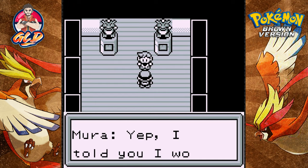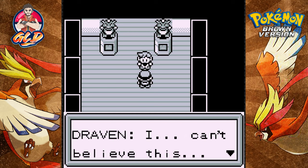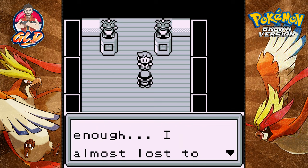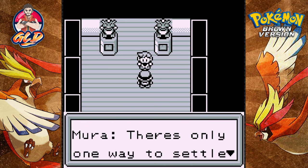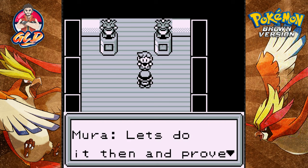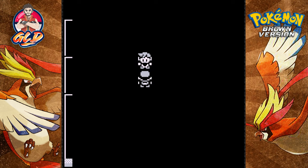'You're the last trainer. I told you I would be the best Pokemon trainer ever.' 'I can't believe this — Drake was hard enough, I almost lost to him, but you beat him before me.' I did not struggle against Drake. Mira is a little cocky, so I'm about to kick his ass. 'There's only one way to settle this.' 'It's time to duel!'